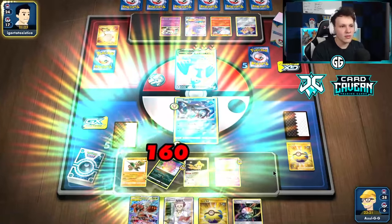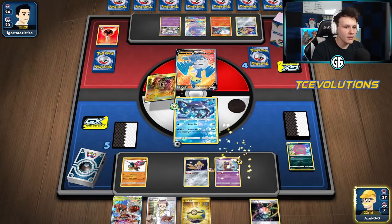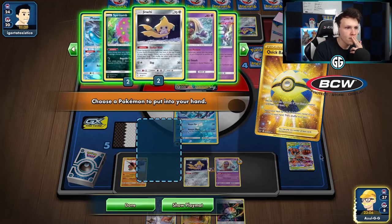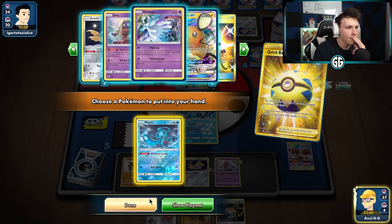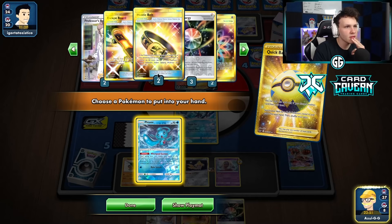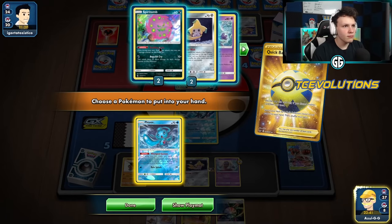Let's see what the top deck is — there's a Shrine. Could build up damage on Oricorio, but I think I'll Aurora Energy it away. Grabbing Tapu Fini again. It doesn't feel ridiculously good — trying to figure out the best line. Eventually we need to two-shot the Cramorant or one-shot something, then clean up Oricorio at the end.